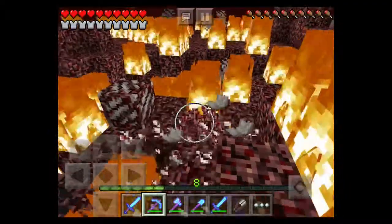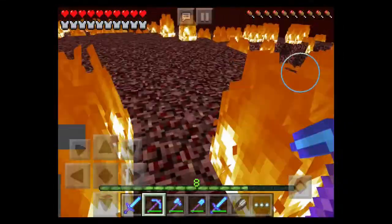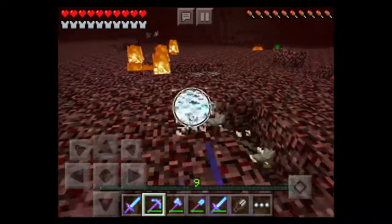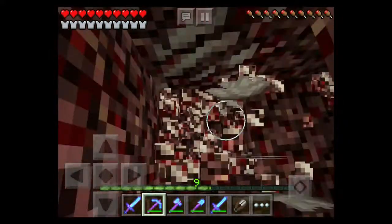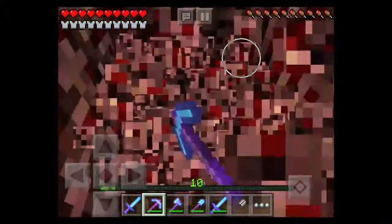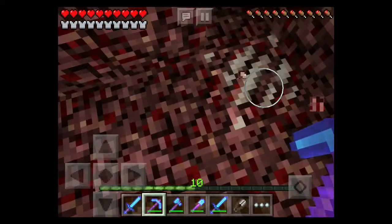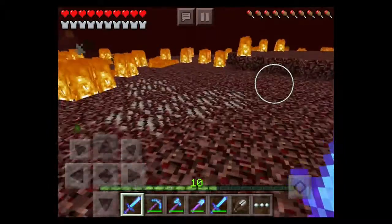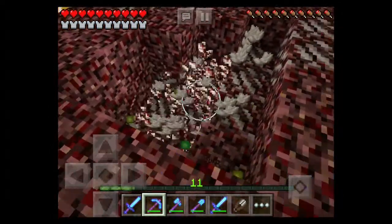Nether quartz gives you a lot of experience, so I'm just mining it up. I think I needed like 18 experience levels — I can just cheat it in, but right now I don't want to because I'd have to go back to the overworld, put all my items in a chest, and go back into survival mode. My pickaxe mines really fast because it has Efficiency. I cheated in levels and diamonds — I think I've only found legit diamonds like three times in my entire Minecraft experience: once on the computer and twice on the iPad.